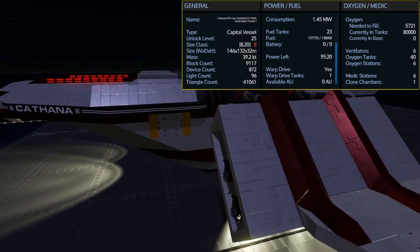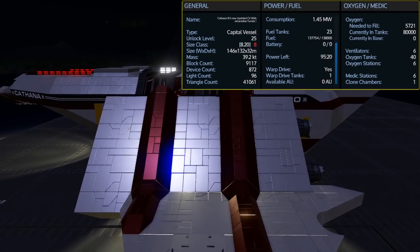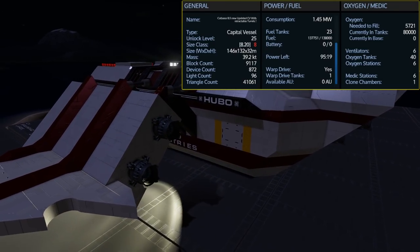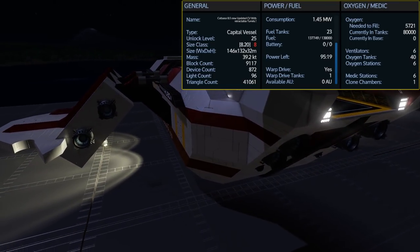It carries 40 oxygen tanks for a total capacity of 80,000 O2, and needs 5,721 oxygen to fill it up, which is spread across only 6 ventilators. It also carries a total of 6 oxygen stations, 6 medic stations, and one clone chamber in the hover vessel bay.